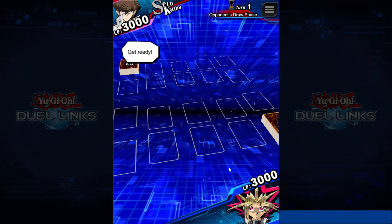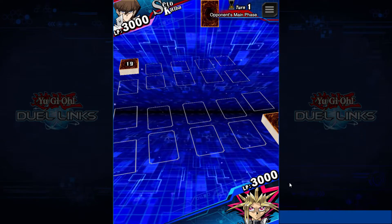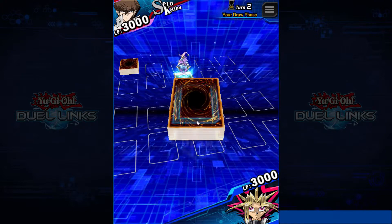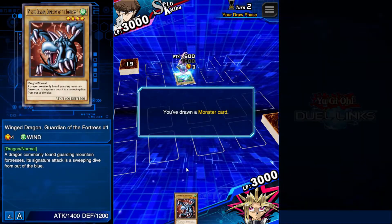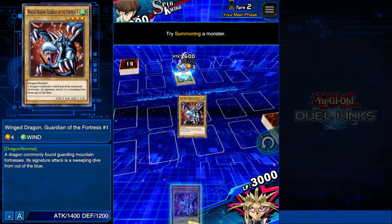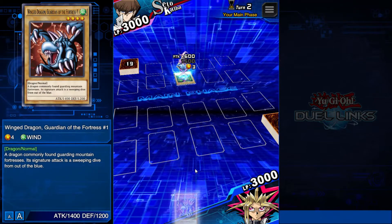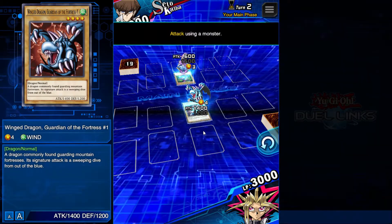I'm ready. I summon a monster in attack position. I end my turn. I draw a card — ooh, that's a good one, that's a nice card. You've drawn a monster card. Try summoning a monster — we just drag it on there, normal summon. You can only summon once per turn. That's right, I remember now.